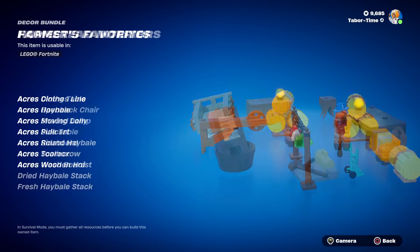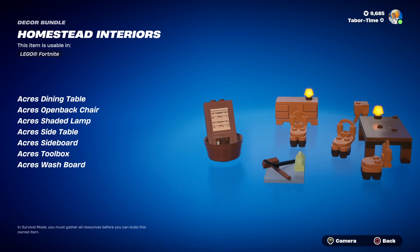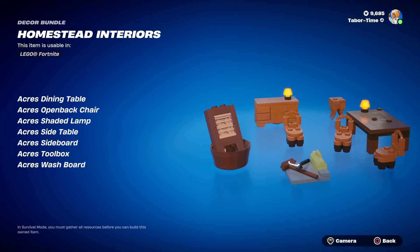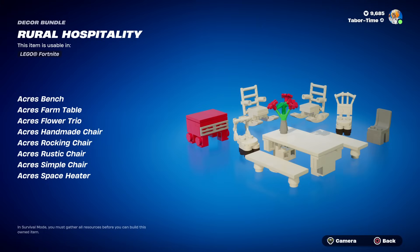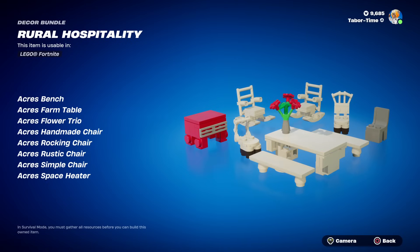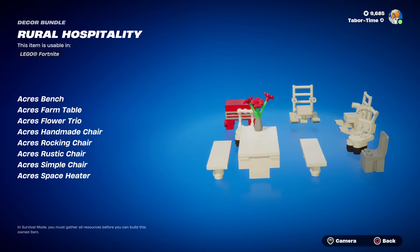The Homestead Interiors set includes a dining table, an open back chair, a shaded lamp, a side table, a sideboard, a toolbox, and a washboard — going old school with that washboard. Then lastly we've got the Rural Hospitality set: a bench, a farm table, a flower trio, a handmade chair, a rocking chair, a rustic chair, a simple chair, and a space heater.